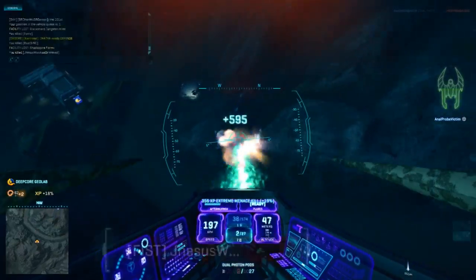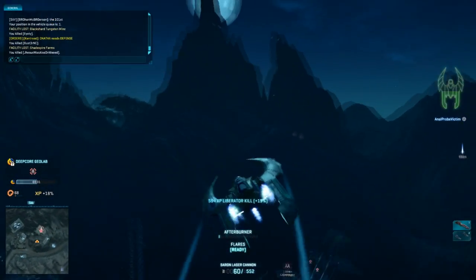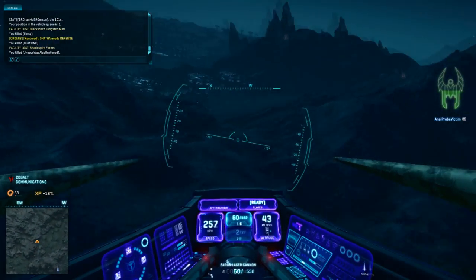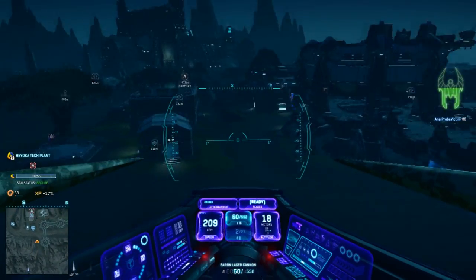Tip 4: Keep your ears open. While keeping underneath trees can make it harder for ESFs to detect you, you're still vulnerable to getting dive bombed if you do get seen. If you know the reverse maneuver, keep potential gaps and mountains nearby that you can use to enter hover mode safely in case you need to defend yourself.